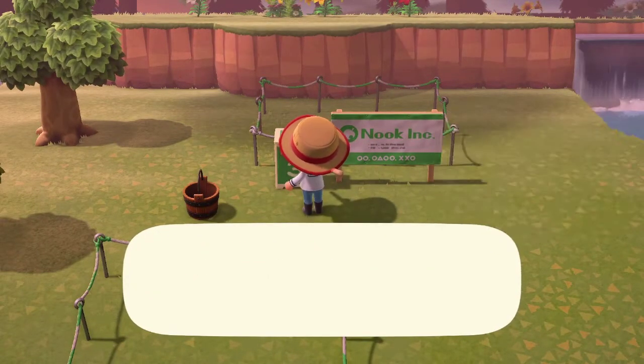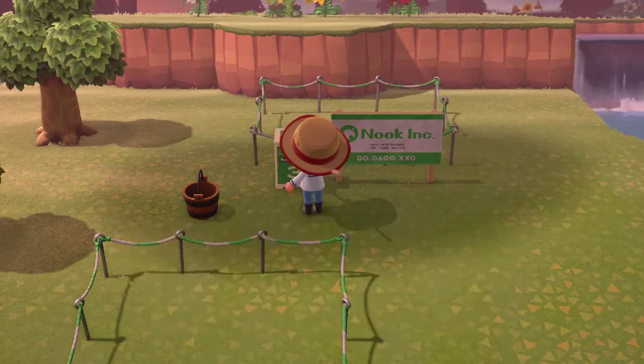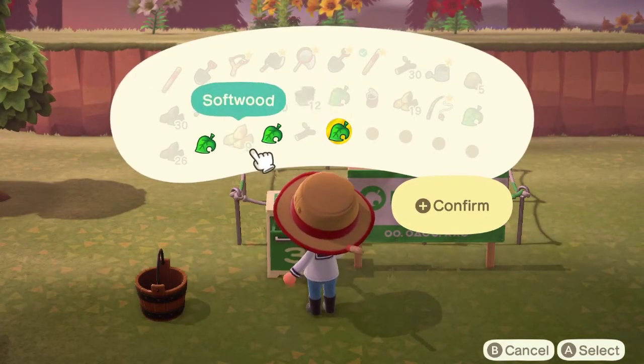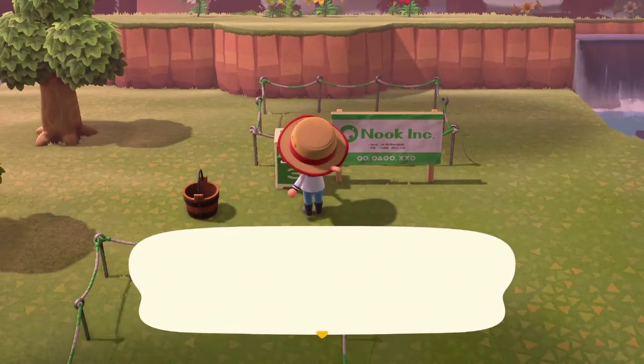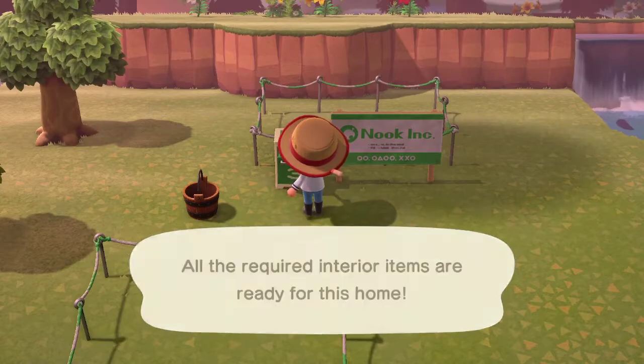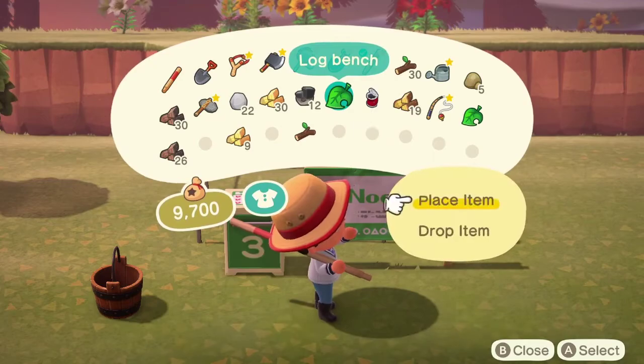Interior — wooden chair. I think I have all three of those items. Yeah I did it, look at me! Now we have the few items outside: the log bench. I don't know where this is gonna go — that's kind of what I imagined.